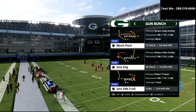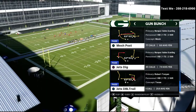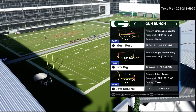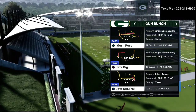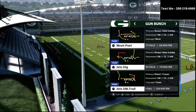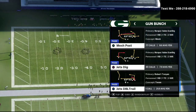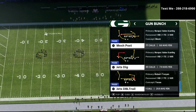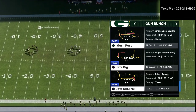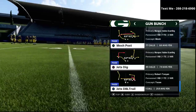In today's video, we're talking about how Pavan runs the best gun bunch in Madden 21. If you want to get my complete gun bunch offensive guide, I'm going to leave a link to the Jets e-book in the description. It covers the bunch, the bunch tied in, as well as the trips tied in offset — all three offensive schemes rolled into one for just $15.